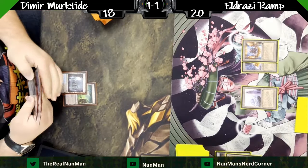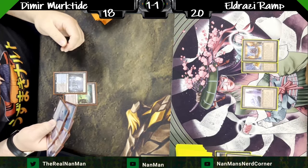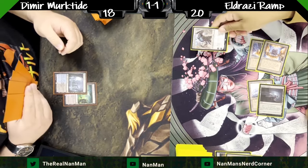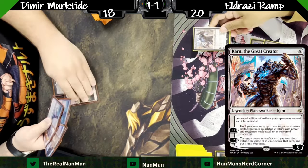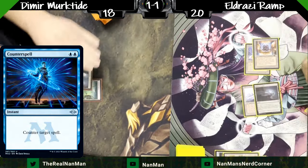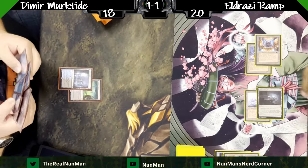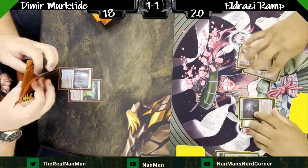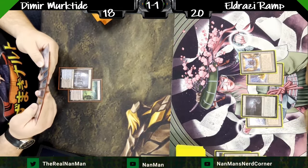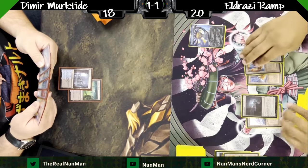Two Power Plants over here and a Tower — I don't know which land he tutored up for, maybe it was a Power Plant. With four mana, let's try to land a Karn, which is going to be hit with a counterspell. That's a lot of what this matchup is — you're basically in this constant question of what can I get to resolve and can I fight through the hate? It's even more pronounced when you fight against a Jeskai control list. But there's a Chalice here.